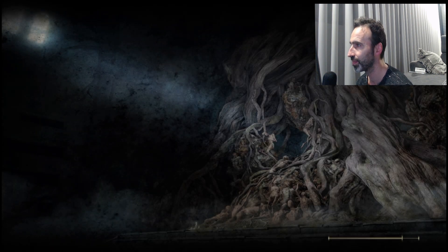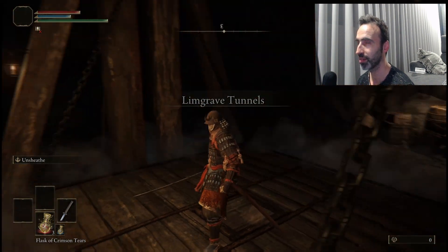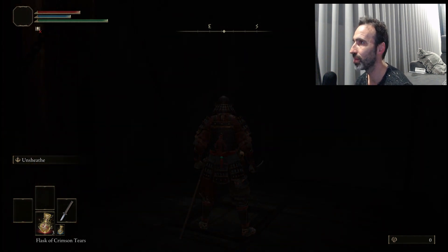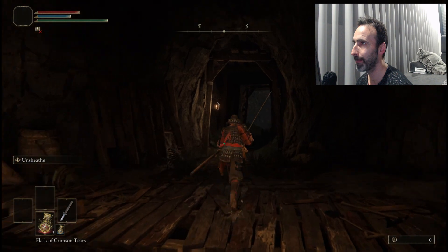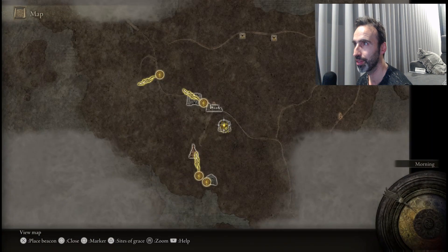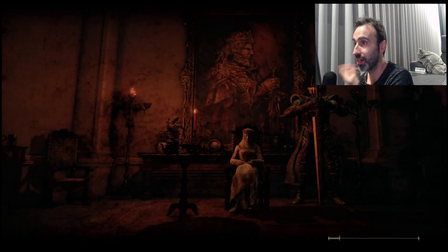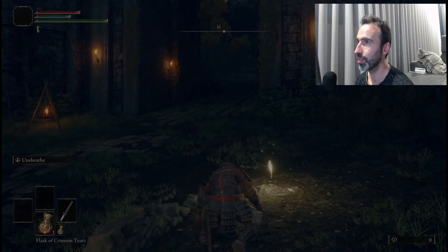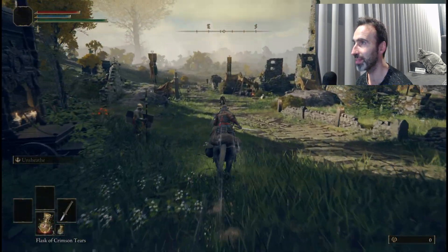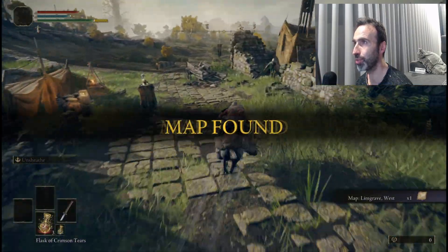You can't teleport inside the tunnels, so take the elevator and go outside. Now we're going to the tricky part — Gate Front. This is actually the hard part, not Margit, because you're going to fight an NPC that can be quite annoying. By the way, there's also a map here — your first map of the region.